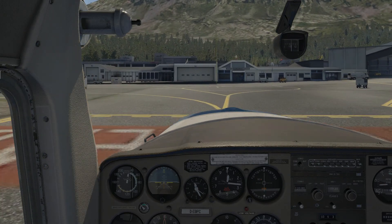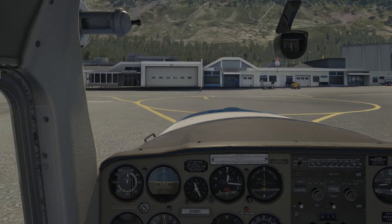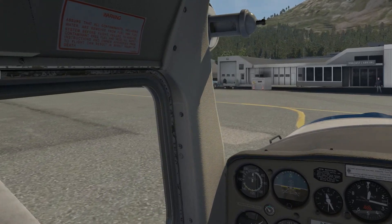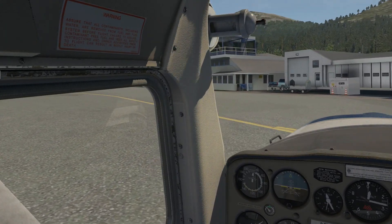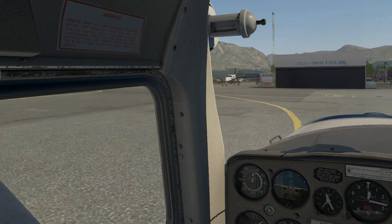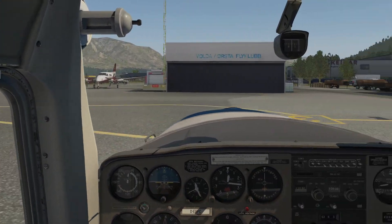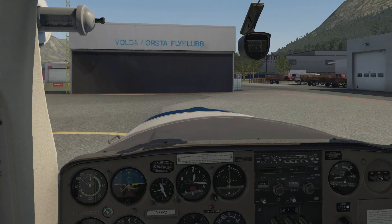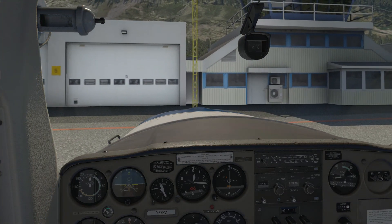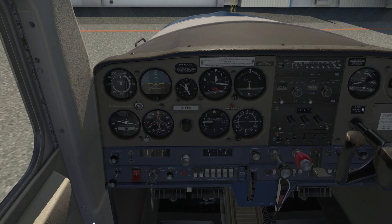Entering taxiway Alpha. Where should I stop the aircraft? Oh look — there's the flying club. So I guess we just stop it about here. That looks pretty good to me — we'll stop the aircraft right there.